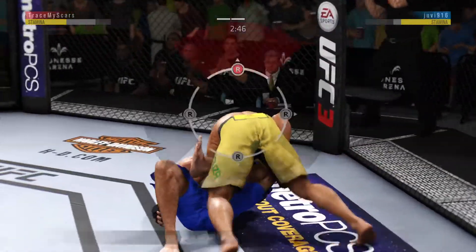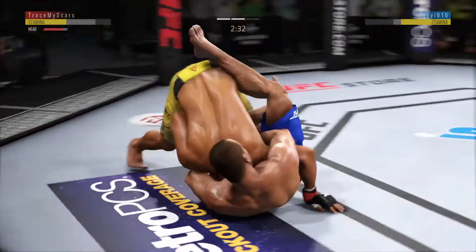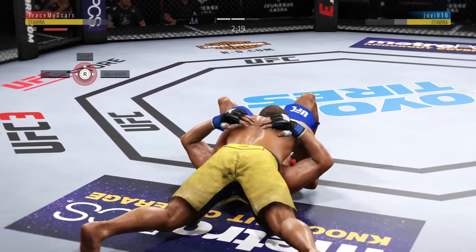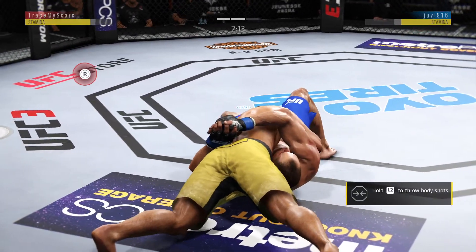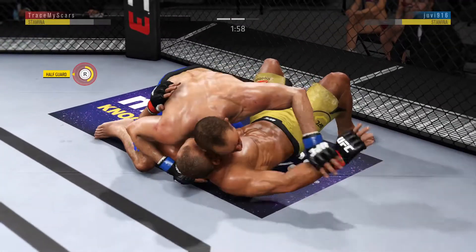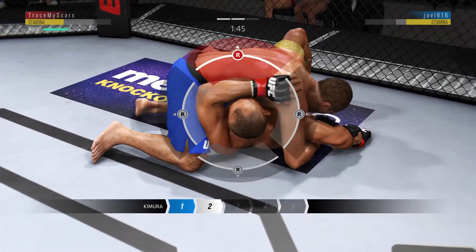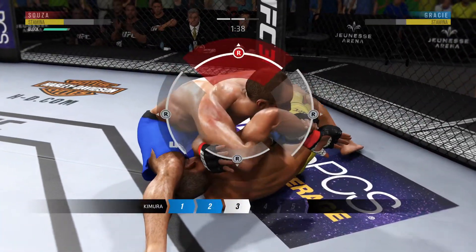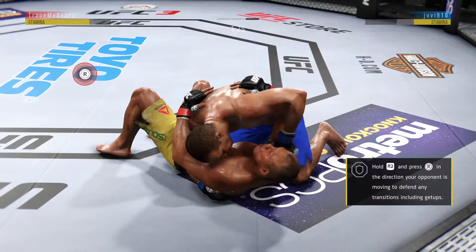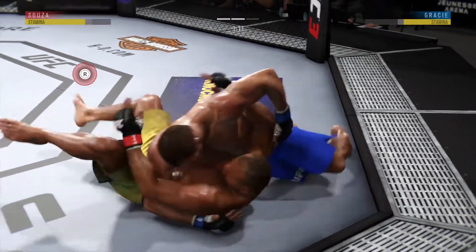He's got a guillotine, looking for that guillotine choke. He drops down for it, he's got the leg over the back. He escaped a guillotine. Obvious redness on the right side of his body. Hits the reversal and right into the north-south. Excellent movement on the ground, always trying to better his position. He's got his arm pinned down — got a very good Kimura. He yanked out of the Kimura. Half guard. Passes guard into side control.